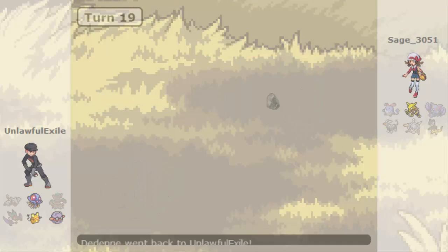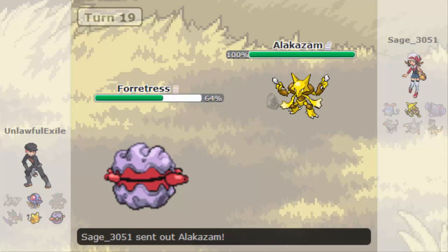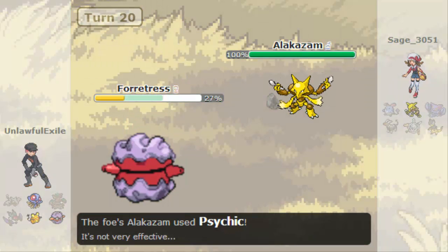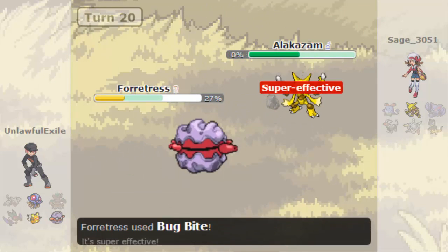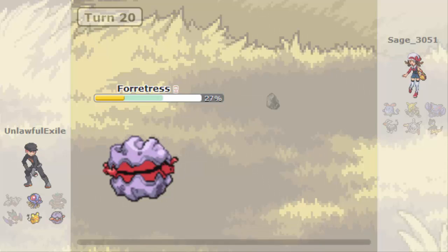Because he's going to bring in the Alakazam, which would outspeed Dedenne anyway. Go into Forretress - he can take whatever Alakazam's going to dish out. Psychic comes, resist it. Forretress goes Bug Bite, one shot taken down. I honestly didn't think he'd take it down in one hit. But that was GG.